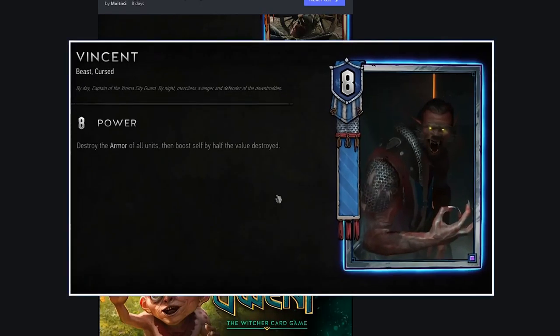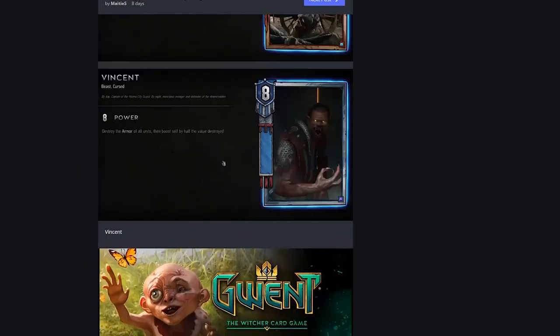Vincent: destroy the armor of all units then boost self by half the value destroyed. That seems kind of weak. It does say all units, so if you're playing a deck with lots of armor across many units it could be interesting, but it seems out-of-place weak. Heavy Cavalry already strips armor off units — you can't run both. And how often are you going up against an enemy also using armor? Heavy Cavalry gets the full value, not just half. I don't think this card is very strong, and it's taking up a silver slot.